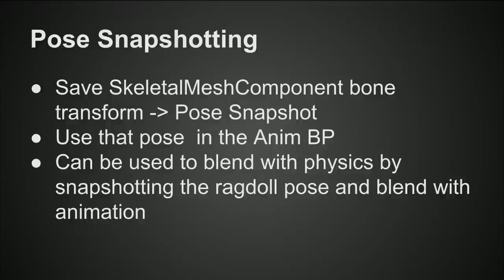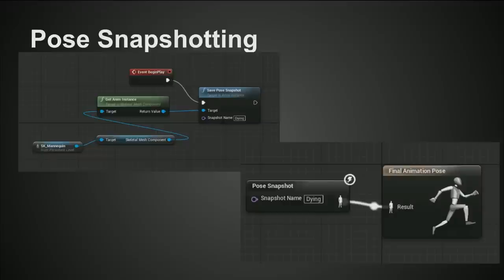It turns out Aurora in Paragon uses this system for her freeze ability — when she freezes enemies, they stop mid-animation, and their pose is captured so they can continue from wherever they were stopped. Physics blending is complicated because physics also updates position. This is a simpler system that lets you do a lot more than physics blending.